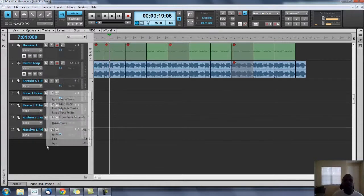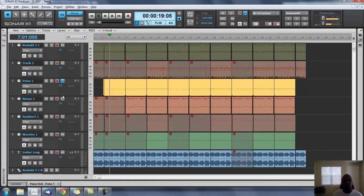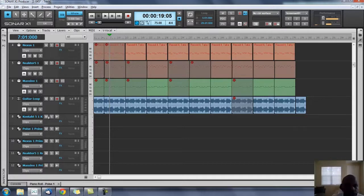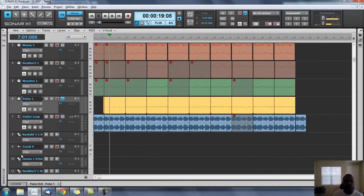Now that I have the instrument tracks separated from the MIDI tracks, I'm going to insert multiple tracks - I need 10 more audio tracks - and then send them to the master. I don't need a MIDI track. Click OK. This is going to be another Kontakt track, just so we know what these are. Poise should probably be on the bottom since it's going to have the most tracks.